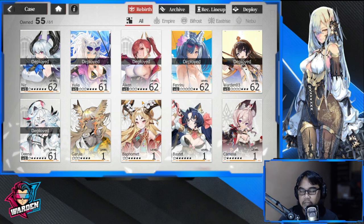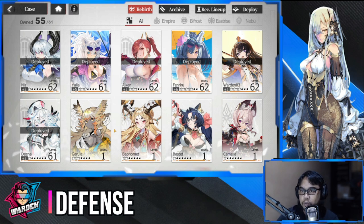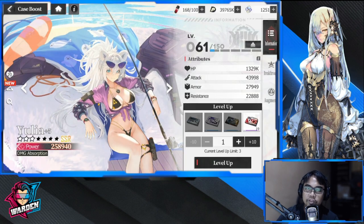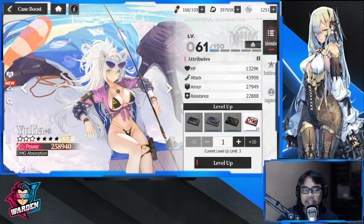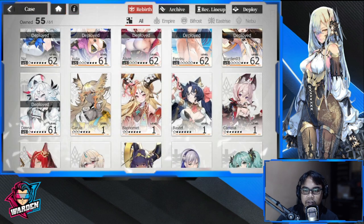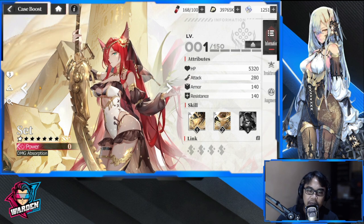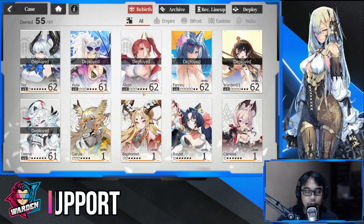The next category is defense. We only have a few — I'll point out two. Your first would be Yulia, who is obviously damage absorption, so she's in the defense category. The other one is Set, who is also damage absorption, although her kit is more offense-oriented. I still have to put her under defense. So damage absorption will be your defense category.